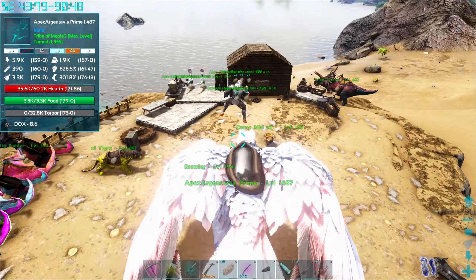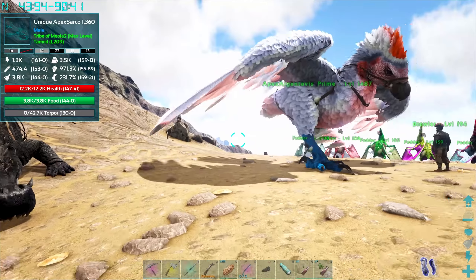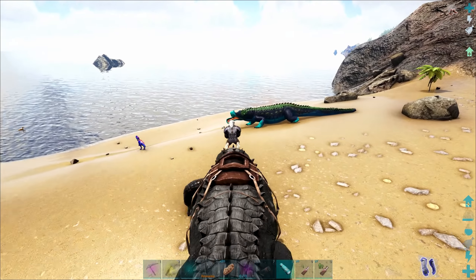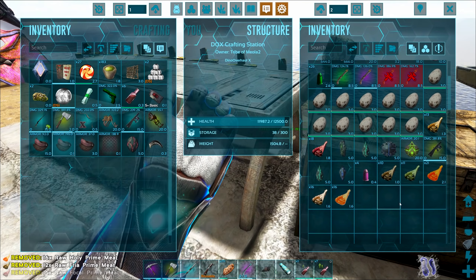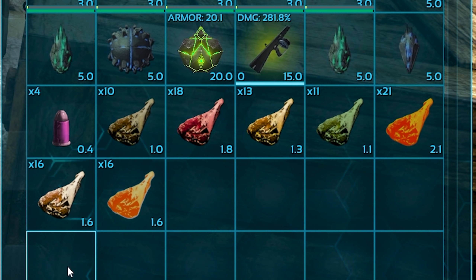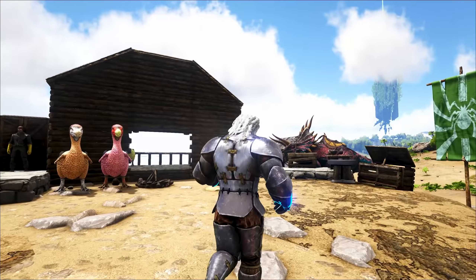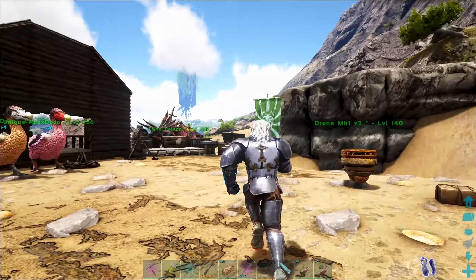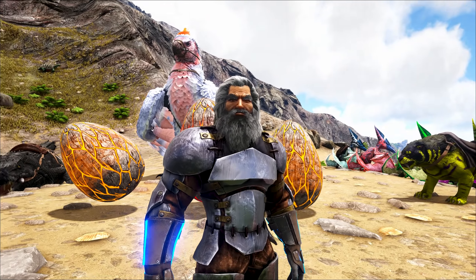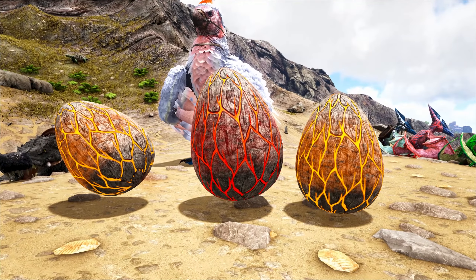What a day it has been! We've got a brood mother flag we can place down, an alpha sarco just down here — alpha sarco meat, apex sarco. Just a little update on the meat department — this is what our current meat supplier looks like, it is beautiful. Most importantly, there is our trifecta of eggs. I guess tomorrow we're gonna be hatching these guys up!